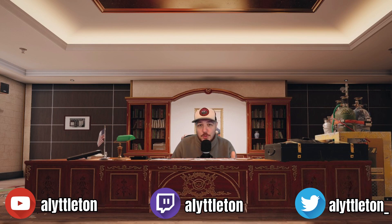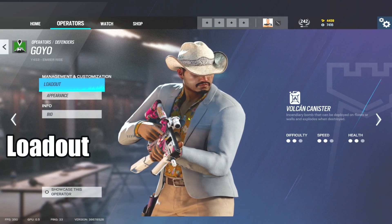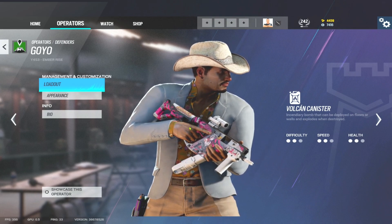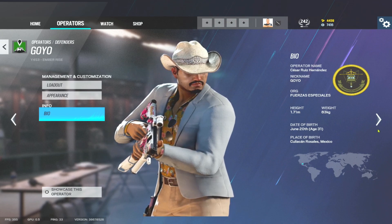That's probably enough of me waffling on — get stuck into it. So let's start as we always do with the loadout. And if you've got this skin, look at the drip — the blaze of the Hawaiian shirt, the cowboy hat, absolutely unreal. There's no way he isn't winning a round.